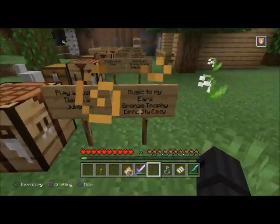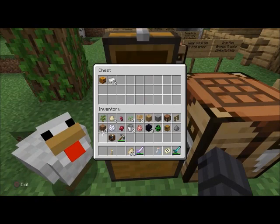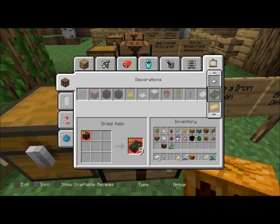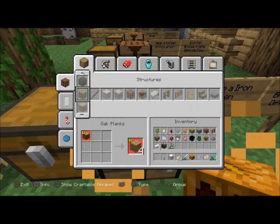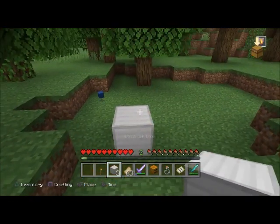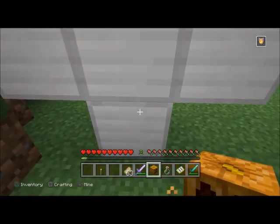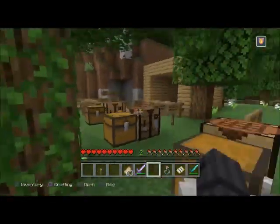'Bodyguard' — bronze trophy, difficulty easy. Create an iron golem. You need to make four iron blocks — that's 12 pieces of iron each — wait, you need 36 iron total for four blocks. Place them in a T shape on the grass (not on snow), and place a carved pumpkin, jack-o'-lantern, or lantern on top of its head. You can also find iron golems in villages.